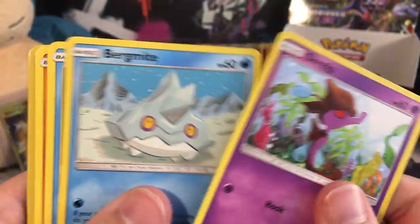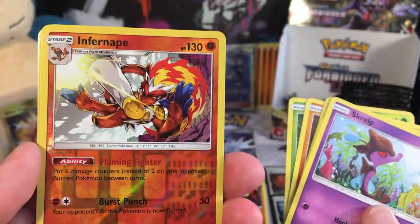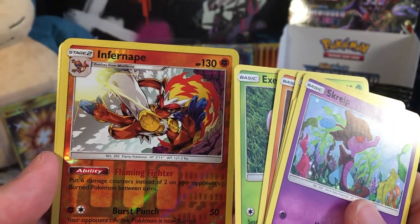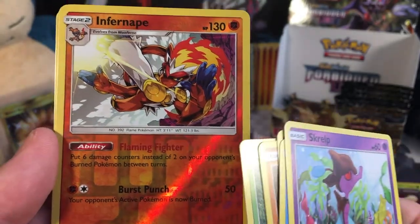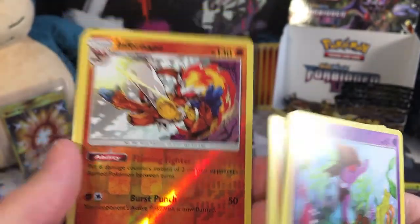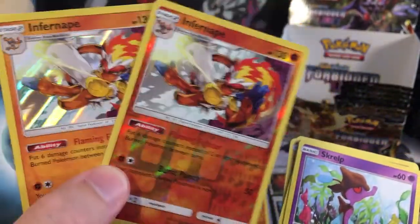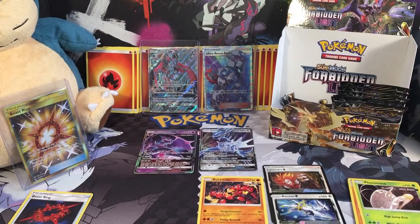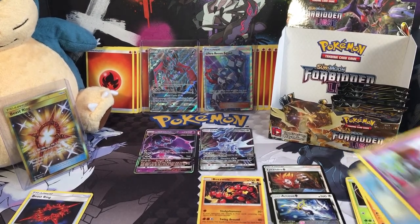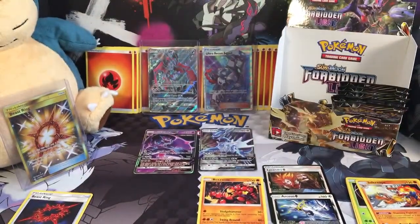Everything else is just icing on the cake. We got a Shelmet, a Burrmy, a Froakie, a Shroomish, an Exeqs, a Reverse Holo Infernape Fighting Type — same as Ultra Prism except now it's a Fighting Type, which is weird because it puts 6 damage counters instead of 2 on your opponents and burns Pokemon. We got two rares — two Infernapes, one Holo and one Reverse Holo — that's great for my collection. And a Dark Energy, a Lazy, a Brexin, and a Mysterious Treasure — Mysterious Treasure is always nice to find.